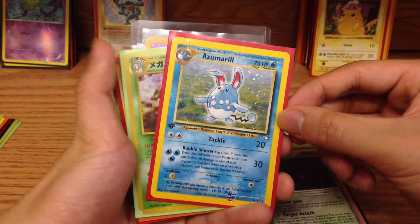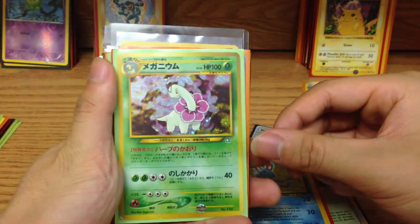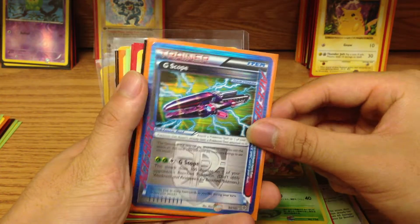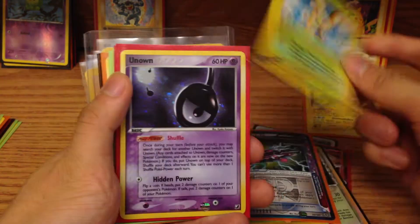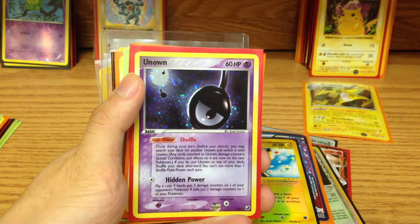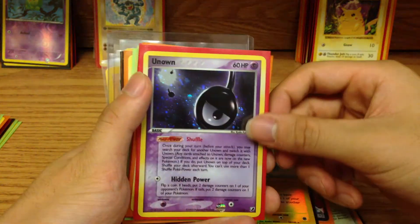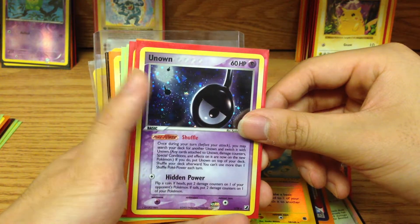We have a First Edition Azumarill from Neo Genesis, Meganium Japanese from Neo Genesis, the GScope from Plasma Blast I think, Pichu Reverse Holo, and an Unknown from Unseen Forces. I remember Unseen Forces — they're an awesome pack, they had amazing EX cards and stuff, but half their rares were Unknown, so it was kind of annoying. I only have one here.